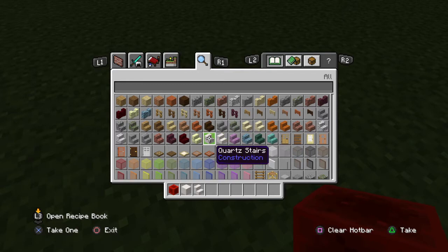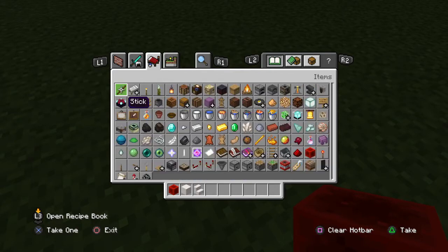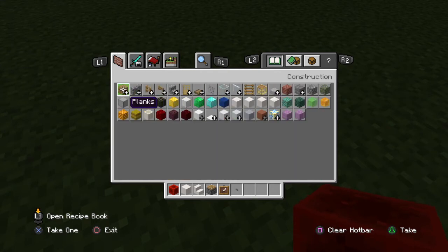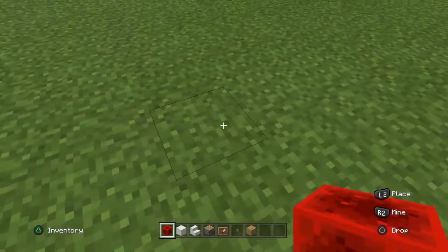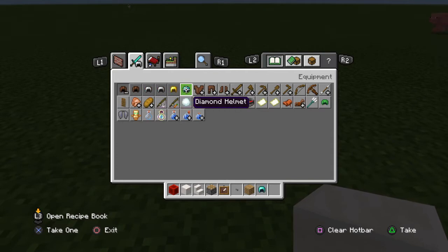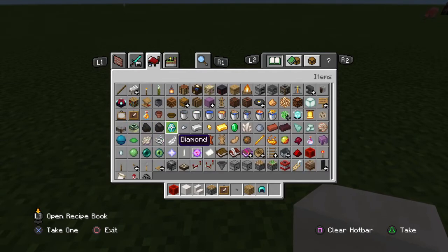So you get quartz stairs. You also need a piston, an item frame, and a button. You also need a diamond helmet and an armor stand — you'll see later on why you need these. Where's the armor stand? Oh, must be here — yeah, there it is.